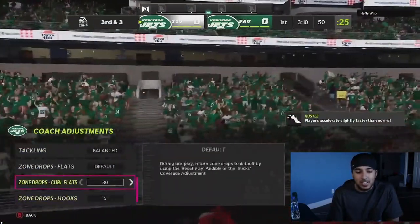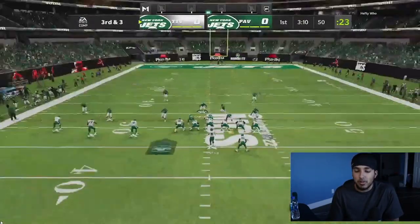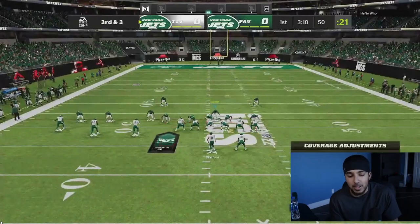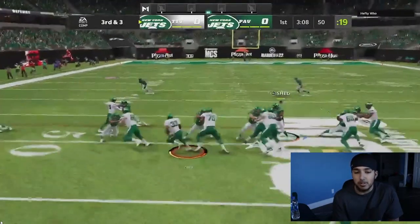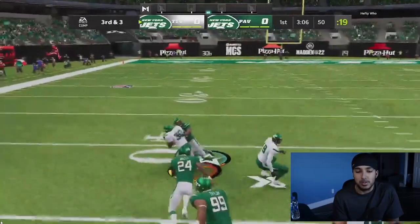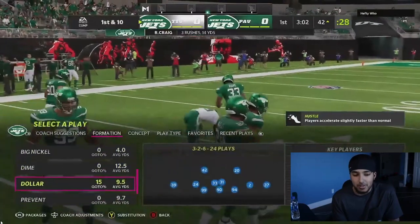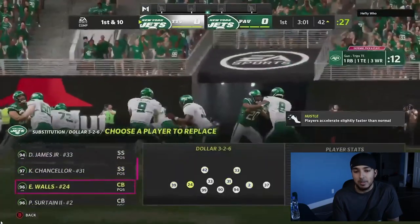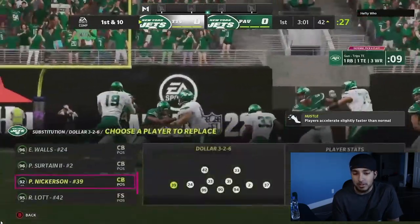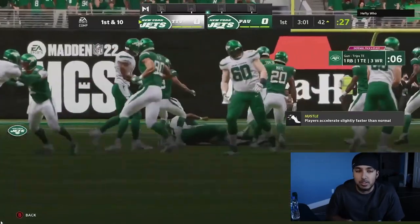When you run man-in-line trips or man-in-line defense versus trips, you have to worry about the running back so much. In a game where the user can't really fly around and guard two things at once, it can be tough. I've got to figure out what I want to do versus trips tight end. So far he's had a nice little drive — a couple third downs, one fourth down, but two easy conversions.